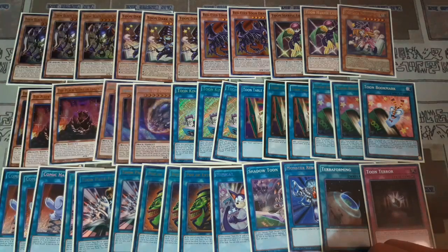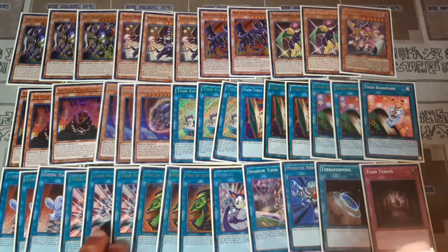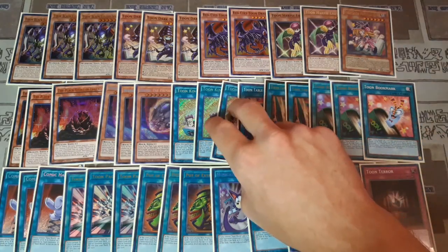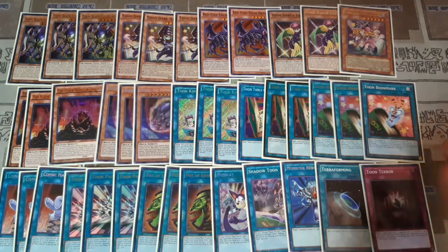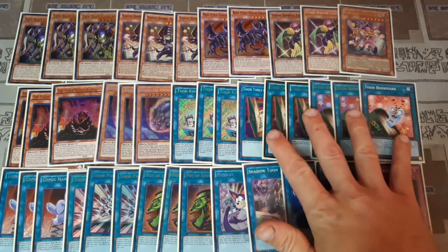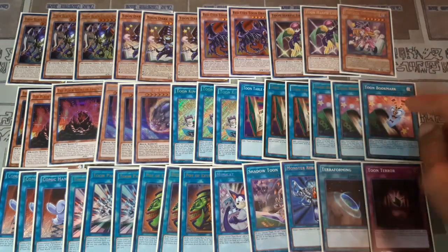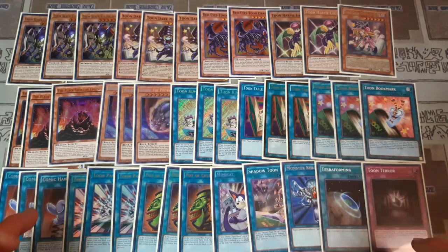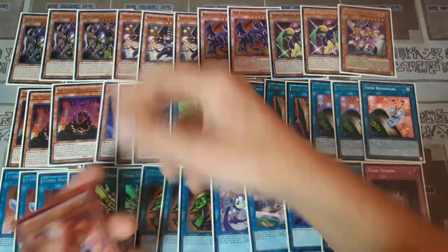In the budget build I'm only playing two Toon BLS, cutting out the Nibirus completely, cutting out Pot of Extravagance, cutting out two of the Toon Page Flips, and cutting two Toon Kingdoms down to just one. The rest of the deck basically focuses on stealing your opponent's regular monsters with Comic Hand. If you draw a few copies of these in your opening hand, use Toon Table of Contents to search Toon Bookmark, then use Toon Table of Contents to get your one Toon Kingdom and Toon Bookmark to get your Comic Hand or Toon Page Flip.